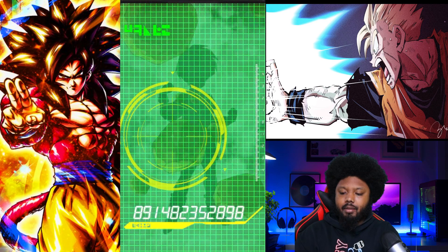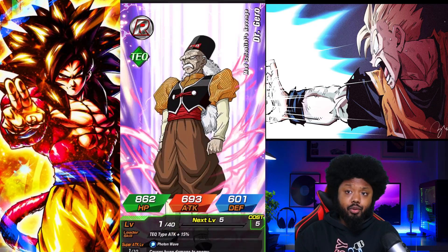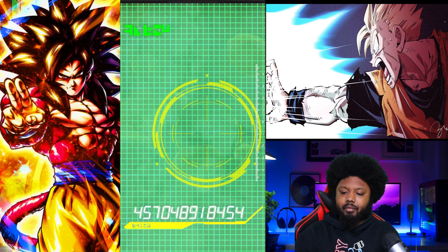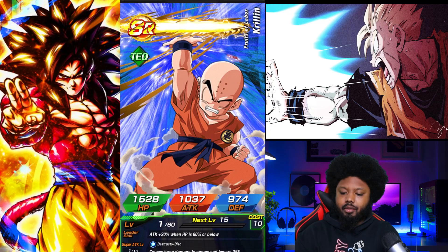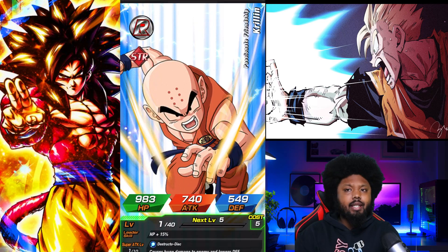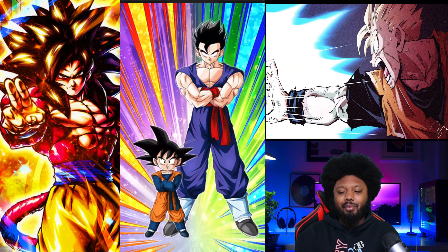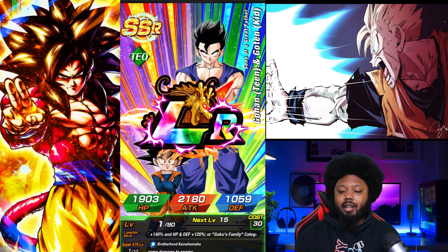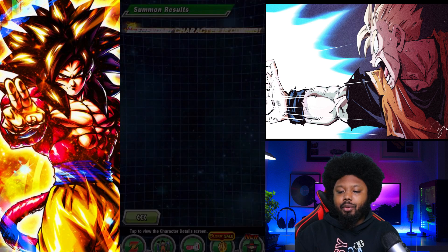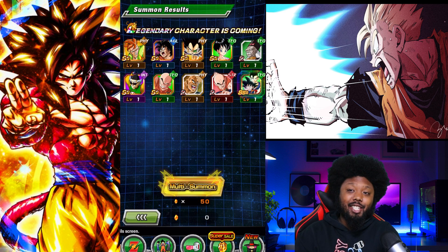We got Android 16, Raditz, Videl, Dr. Gero, Master Shen, Krillin, Nappa, Krillin — this has to be the guarantee. And that is the guarantee — we got Goten and Gohan here, sorry. Not who you would really want, but at least I can exchange her for coins. That's the good part.